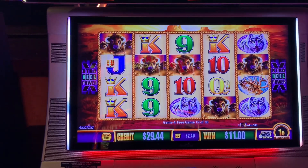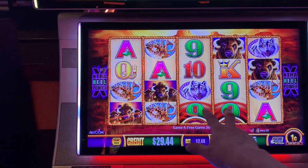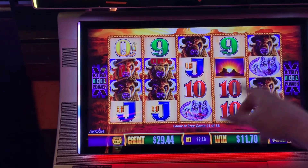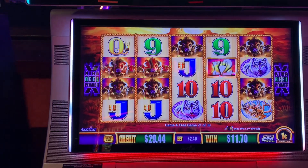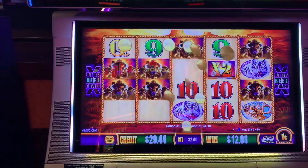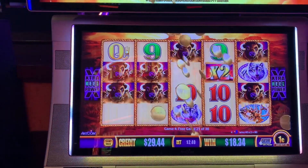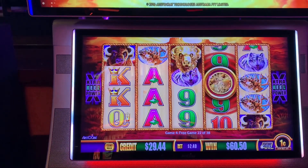Come on, baby. The wilds too. Wilds! Oh yes! There we go — we're on the board. $48 win. We still have 17 free games. There's number 10.